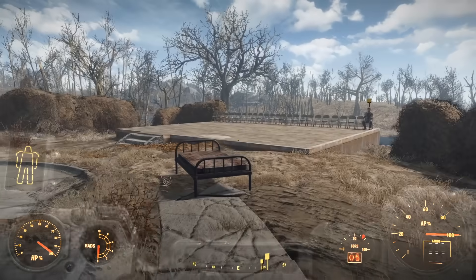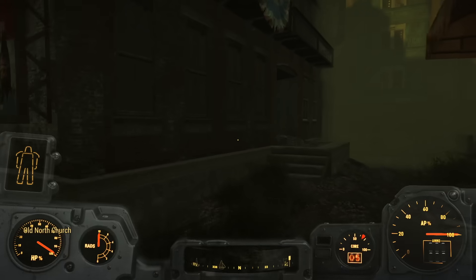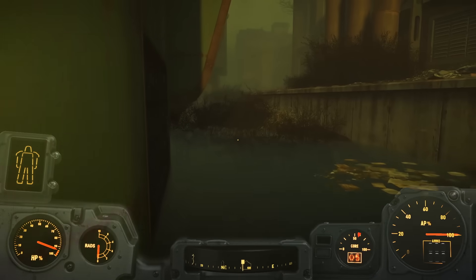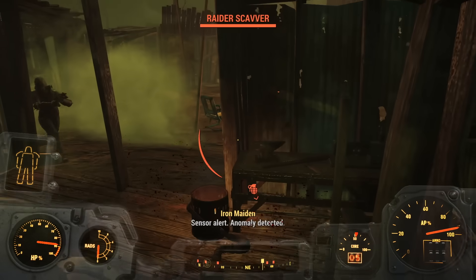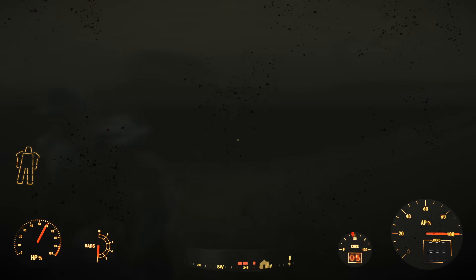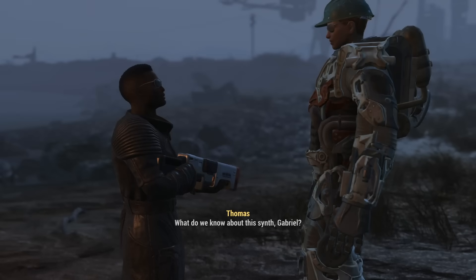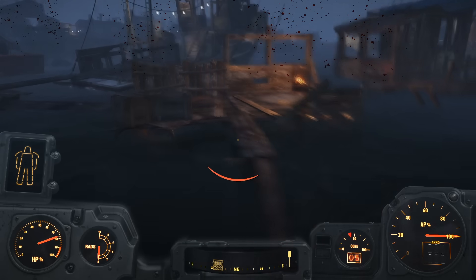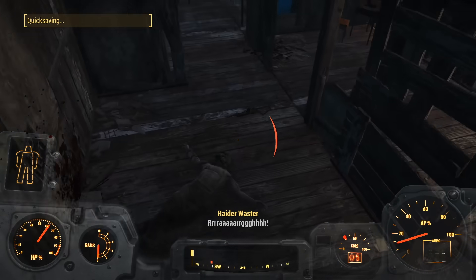I returned to Sanctuary and saw that the Steel Chair exhibit was a raging success. I gave Sturges his tape, fast traveled to the Old North Church, and began making my way to Libertalia. I interrupted a robot race and no one was happy about it. I retreated into the water but they were relentless. Once I was free, I met the Courser, he gave me the synth recall code, I tested the construction of a few wooden walkways, and quicksaved at the worst possible time.